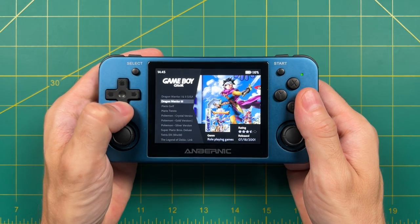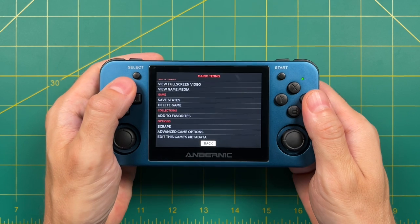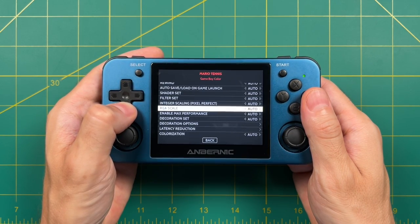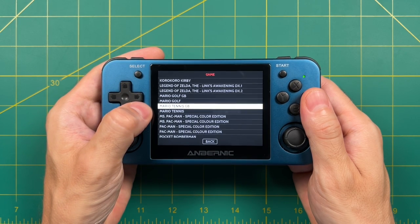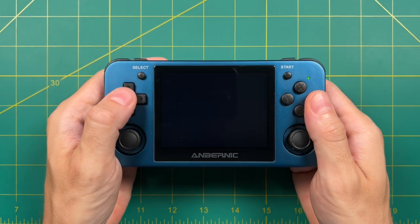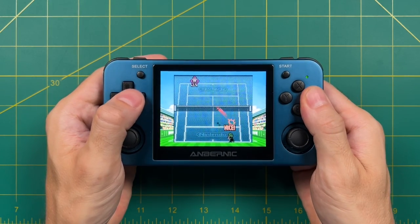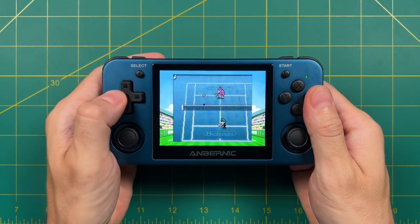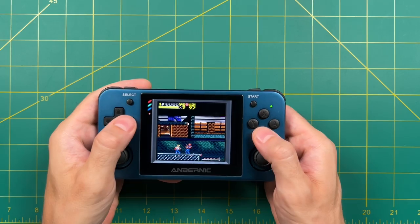If you want to make changes specific to one game, hover over the game — for example Mario Tennis — and press the X button, then select Advanced Game Options. This shows the same menu but specific to Mario Tennis on Game Boy Color. Go into the Decoration Options section, select a game-specific bezel, and scroll down to find the Mario Tennis option. Select Mario Tennis GB, close out of the menu, and now when you start up Mario Tennis it has its own game-specific bezel — and it looks great. Not every game will have bezels, but a lot of them do, and changes made here won't affect any other games.